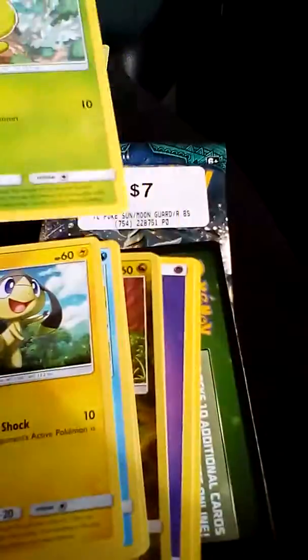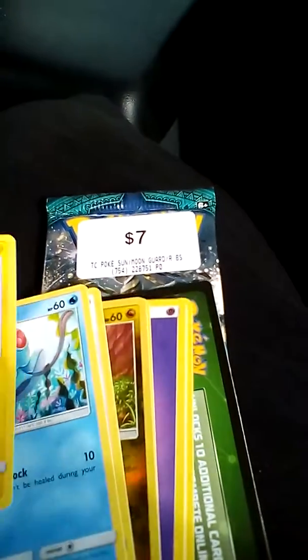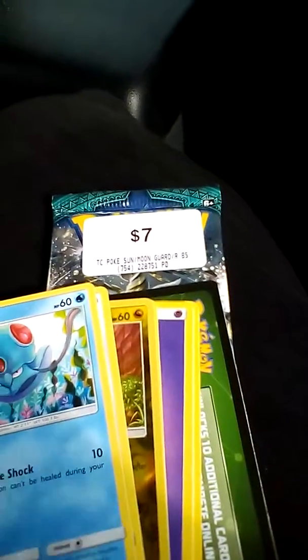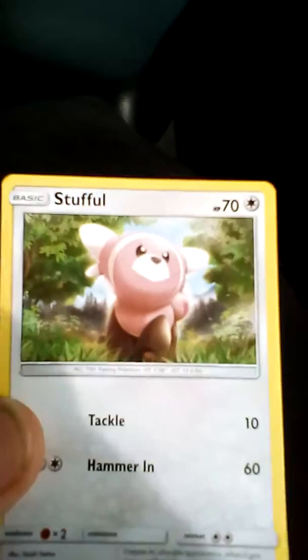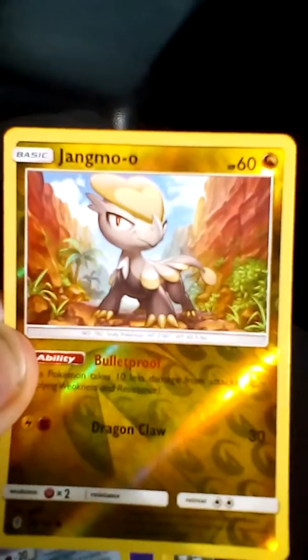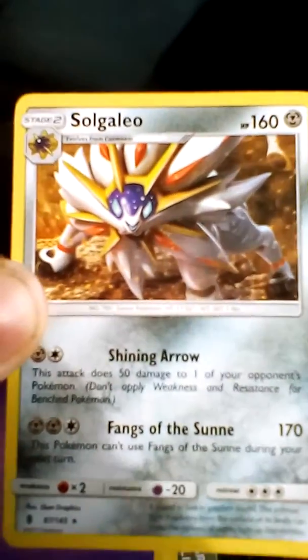Next up is Patil — I hope I'm saying that right. Hello Tile. Tentacle. Stufful. Jagamara. Soglaio. I don't know why I'm so happy for that. Energy card.